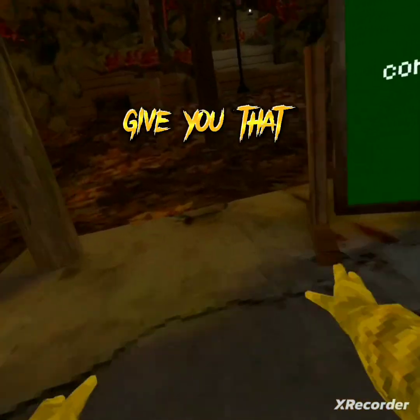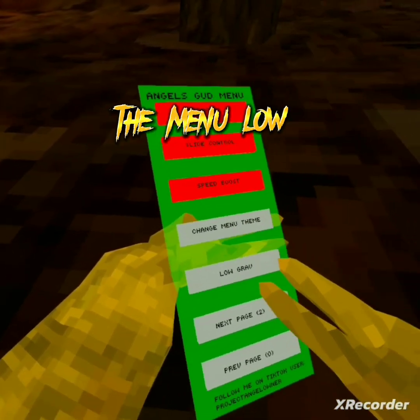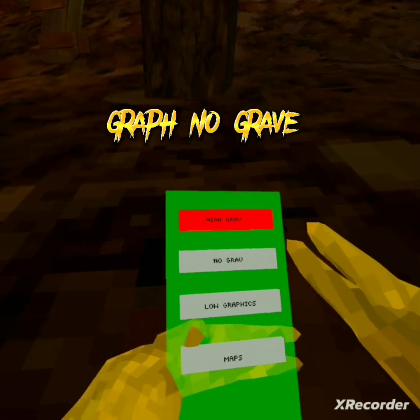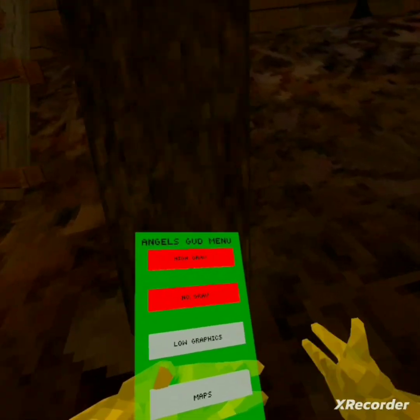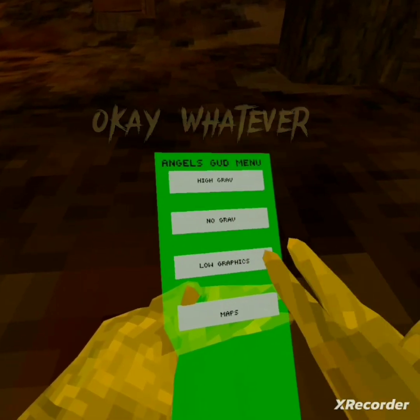Then you get slide, control speed boost, and this is what the speed boost is — it doesn't give me that much. You also get change menu theme, you can change the menu, low grav, page 2, high grav, no grav. High grav is just yeah, okay, whatever, and then low graphics.